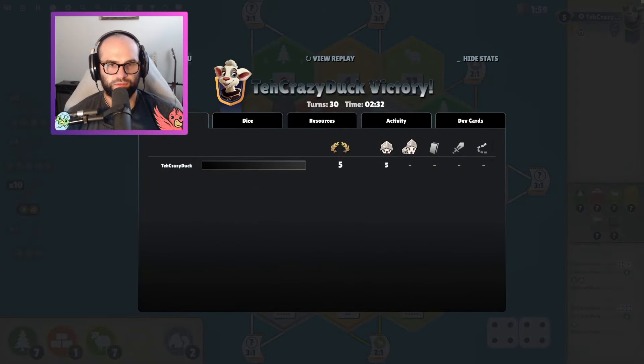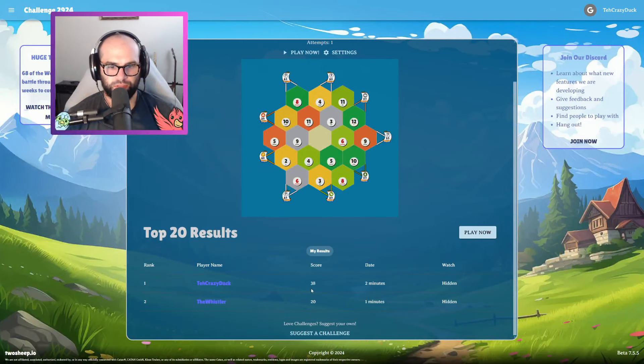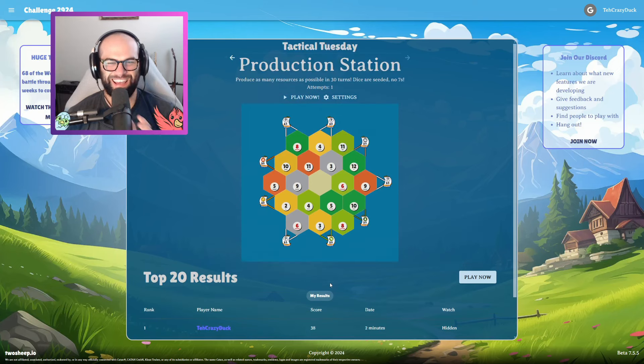Turn 30. How'd I do? Victory points: 5. Main menu. 38, 20. I beat the Whistler. I'm crushing it. I'm in first place. It's easy when no one else plays the game, which is why you need to go play. Go to twosheep.io — it's in the description. It ends at 12 midnight UTC, which for me is 5 p.m. Pacific time. Go beat the score.